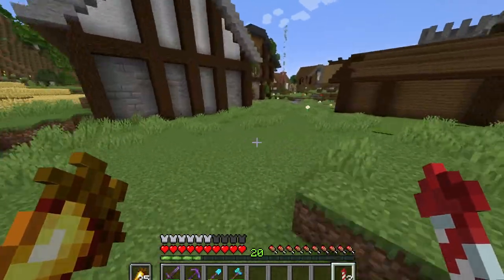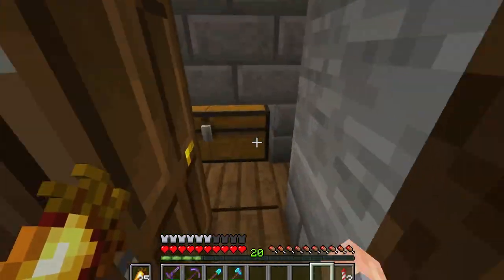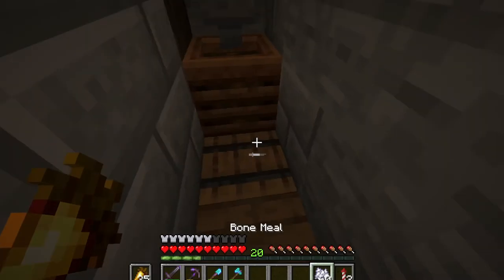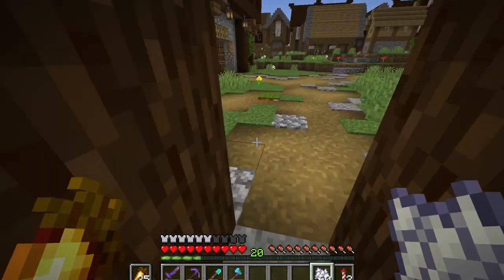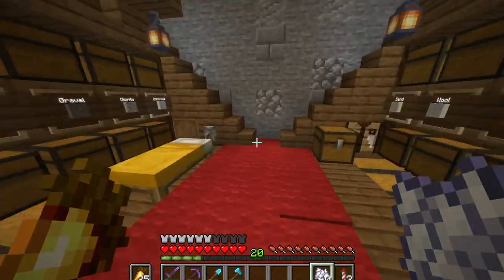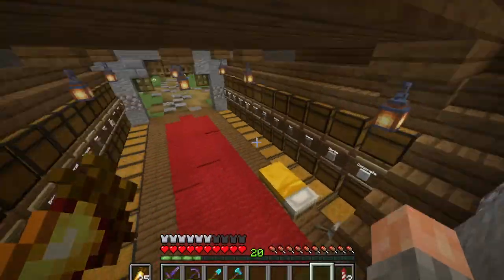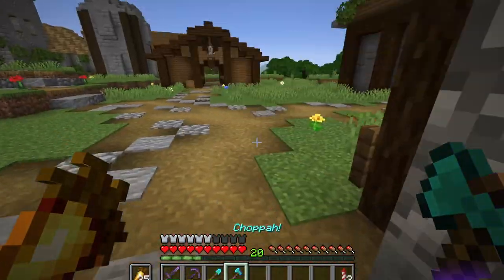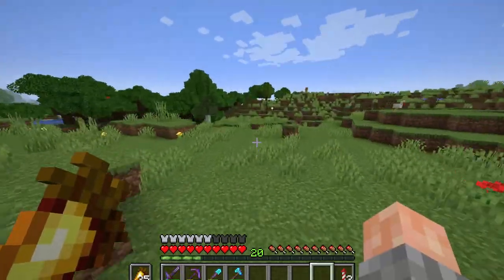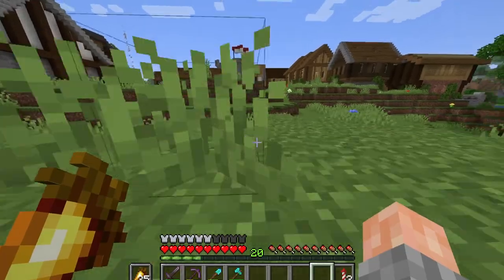Secondly, you can compost moss to make bone meal, which — if you remember — you can use to spread moss, which you can use to get more bone meal. It's pretty much a self-sustaining cycle, which is really cool. The concept of a self-sustaining bone meal farm is awesome. I've been putting my moss into this simple little bone meal composter over here, and I've already gotten 60 bone meal — way more than the bone meal I put into growing the moss — so it's actually giving me bone meal profits. It provides ores and bone meal, which is awesome.